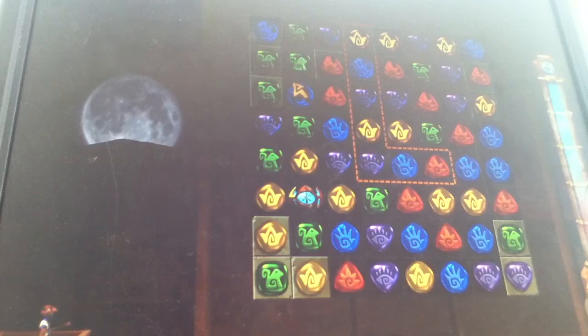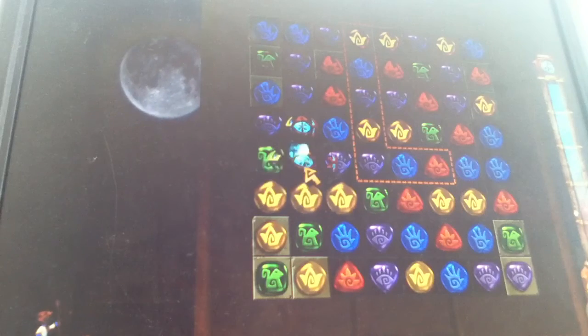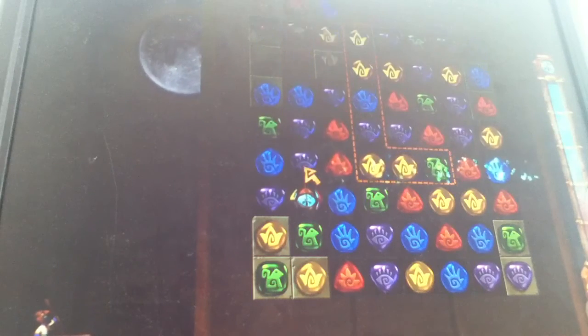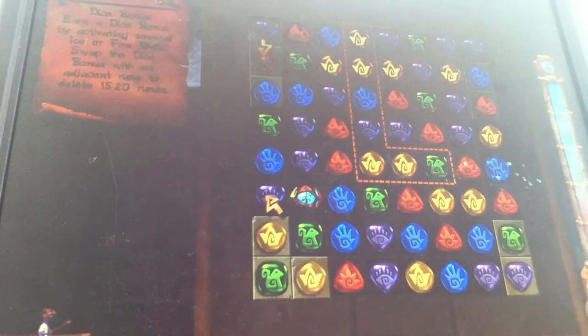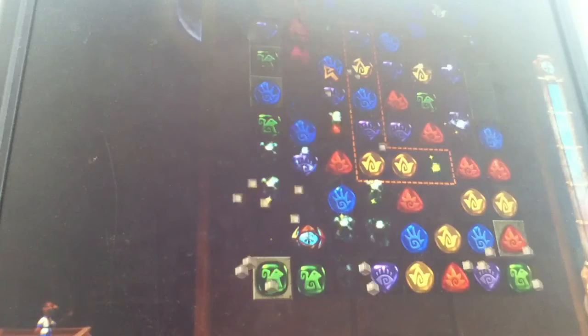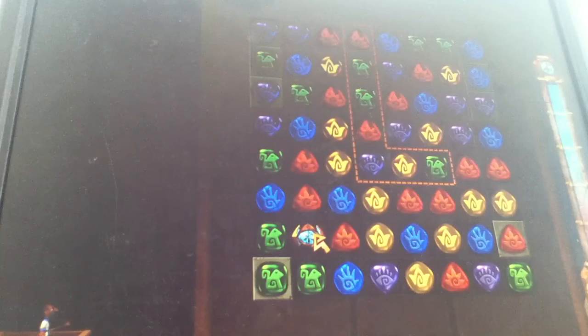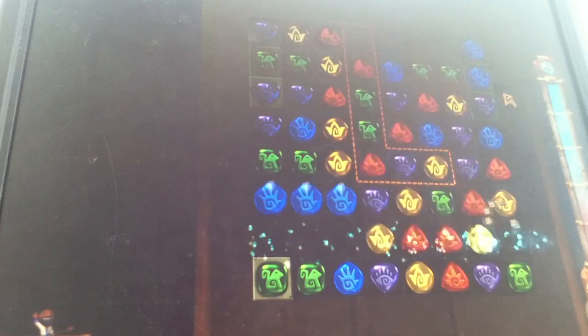It goes day and night time — usually while you're in the middle of the game it does that. Dice bonus: by activating several ice or fireballs, swap the dice bonus for an additional rune to delete 15 to 20 runes. It does it best — makes it better for the game.